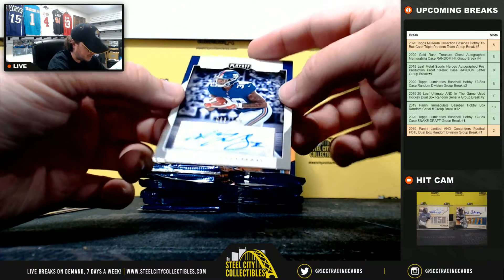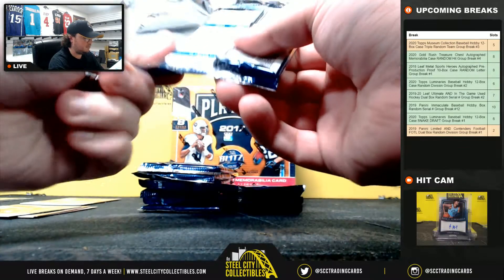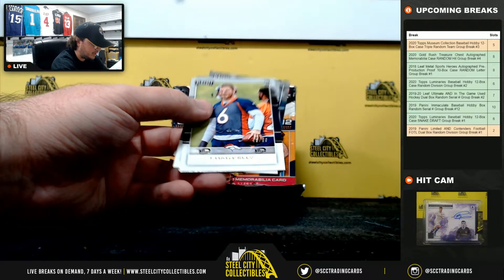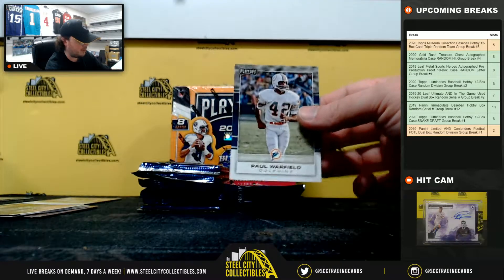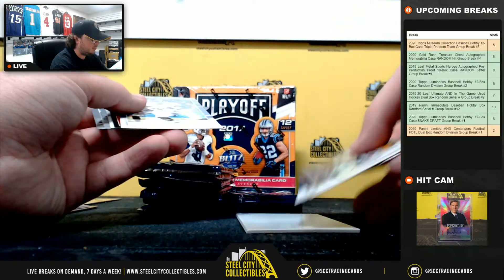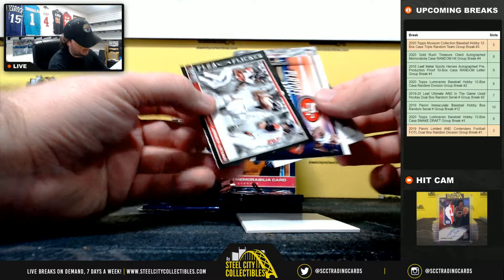Our first autograph is Wayne Gallman, numbered to 199, for the NFC East — going to Stu. Chad Kelly First Down numbered to 99. Dante Foreman rookie, Big Ben Stargazing, Baldwin, Champ Bailey there. Tyus Bowser. Flea Flicker Freeman, Jones, and Orion for the Falcons.